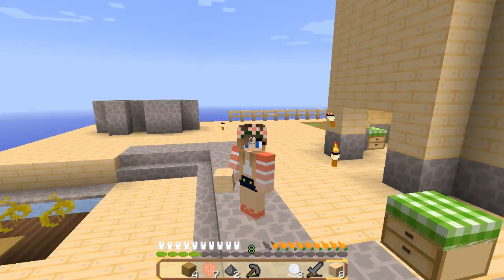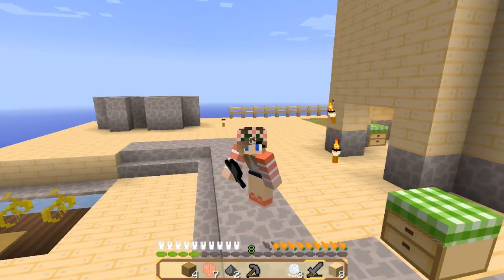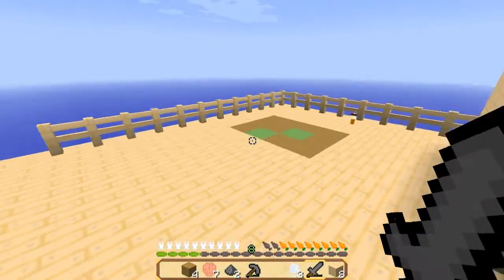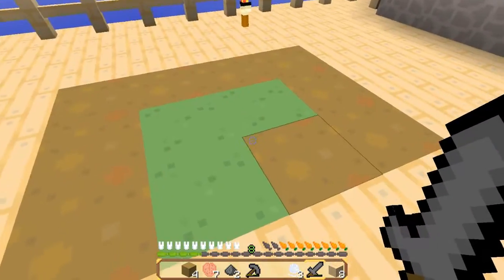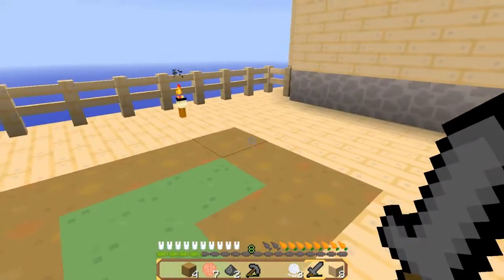Hey guys, it's New Magical Gaming and welcome back to Minecraft SkyBlock. This is part 13 and in the last part we started on our little animal enclosure and we placed a grass block down to make sure it spreads to where the animals have stuff to eat. It looks like it is doing so.